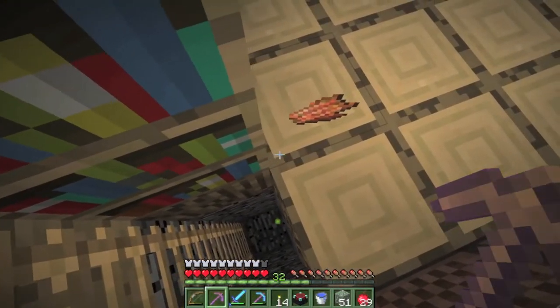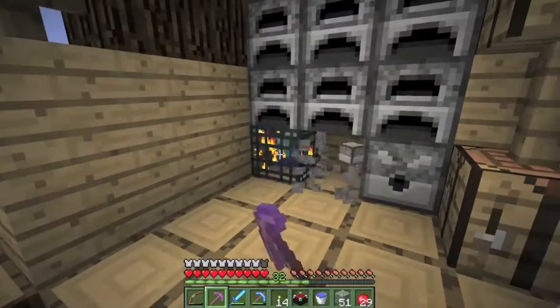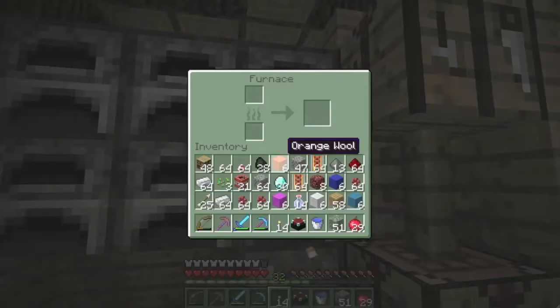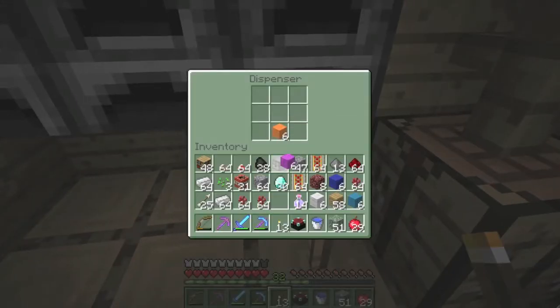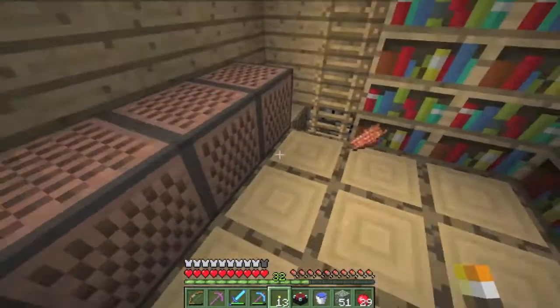Is there ice beneath me? Oh, I'm on ladders — that's why I'm sliding. Dispensers. Workbenches. Just because these bowls are getting heavy, leave them here.